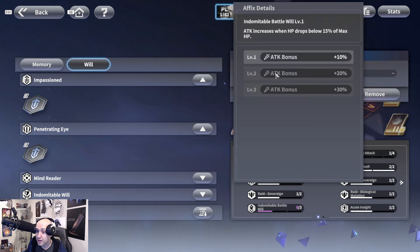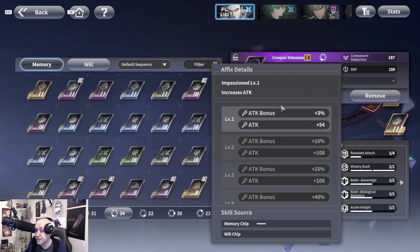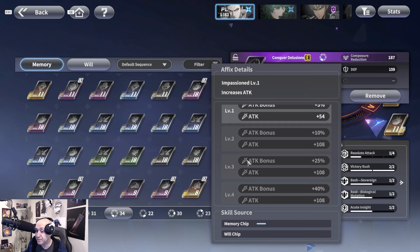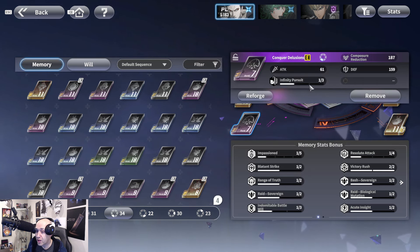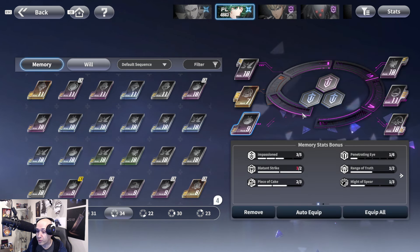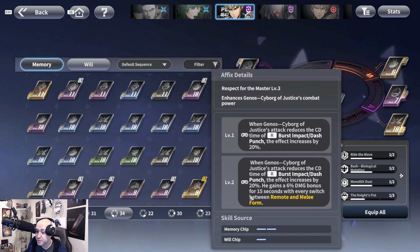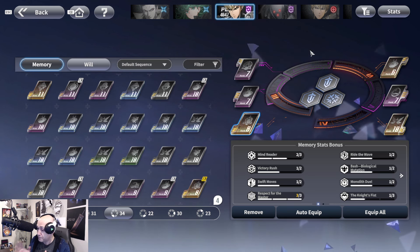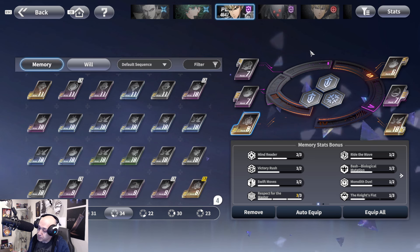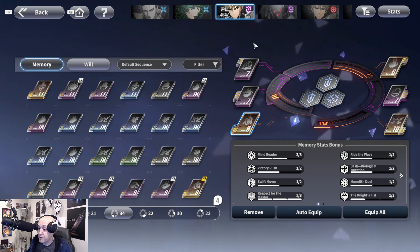Impassion gives him a flat attack boost — get it to at minimum level three, or level five if you can, though reforging for that is tough. To summarize, the best four traits for Genos are: Impassion, Penetrating Eye, Mind Reader, and Respect for the Master. If he's your main character, that's exactly how you want to build him. For your supporting cast, give them bash items to strengthen everyone against opponents.